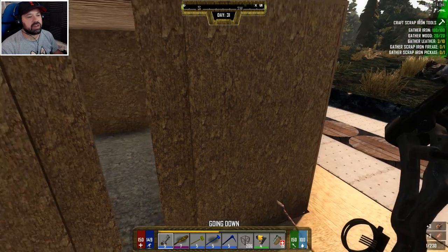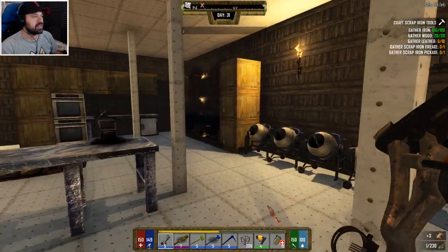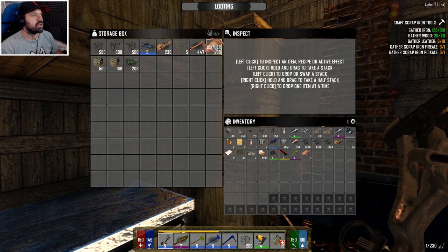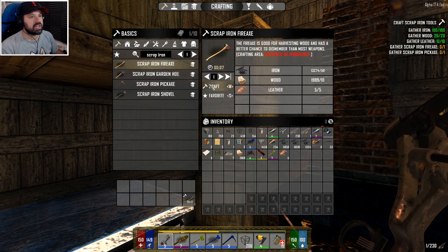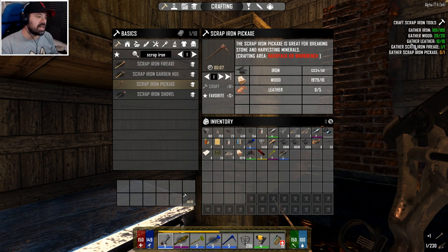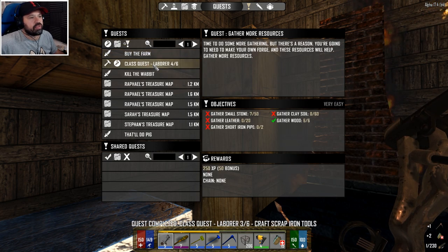We're gonna have a look at turrets now - what we need to build them. I want to get that laborer class completed as well, that would actually help. The laborer class - we need to gather iron, gather wood, gather leather, gather scrap iron, fire axe. We can actually do that, so let's complete this. We can get the rest from here. Gather scrap iron, fire axe and scrap iron pickaxe - we can craft that.